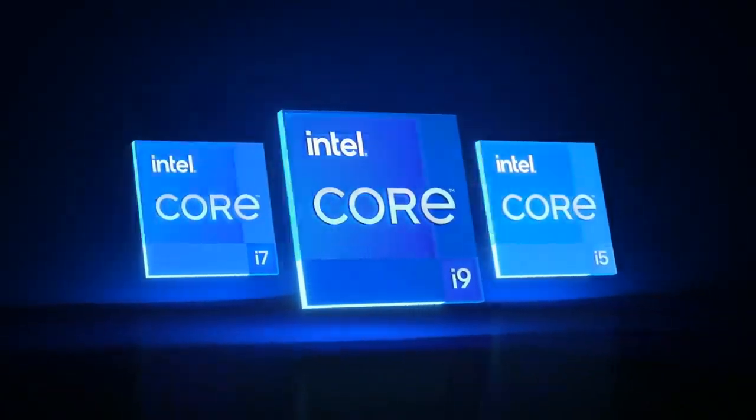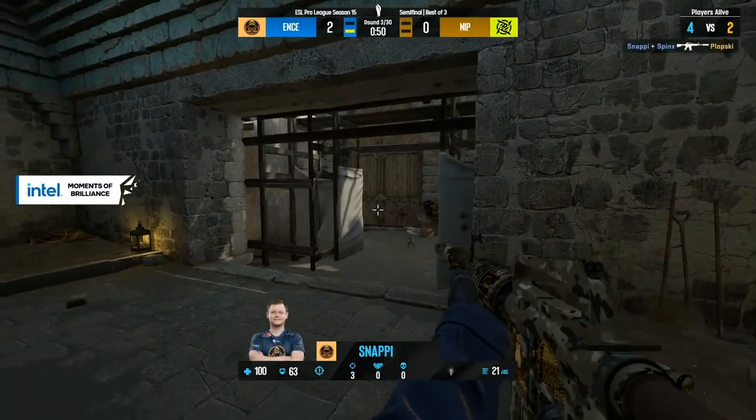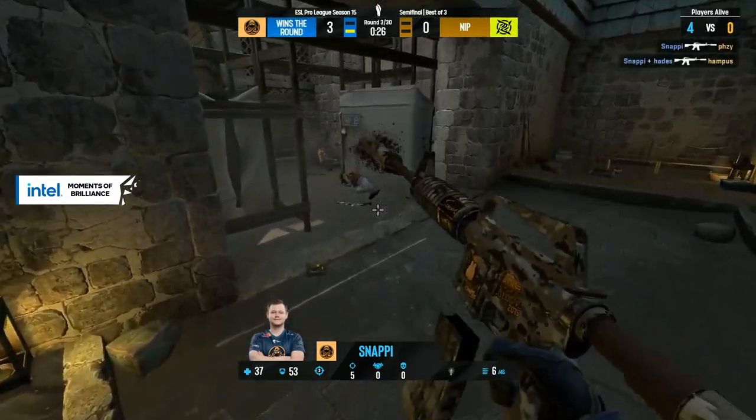ENCE back in control, and NIP have not had a lead in this series at any point. That's the high-HP player — Madden just slides out and takes him down, easy cleanup from Snappy at the end.